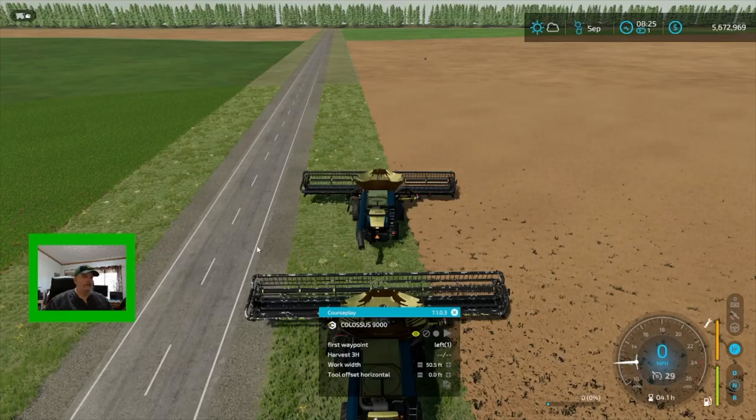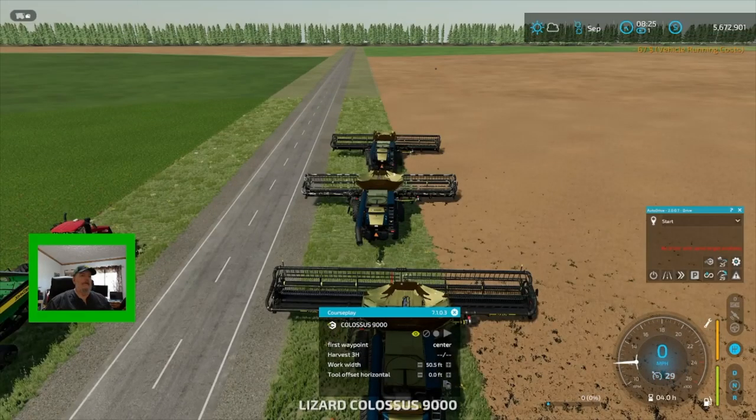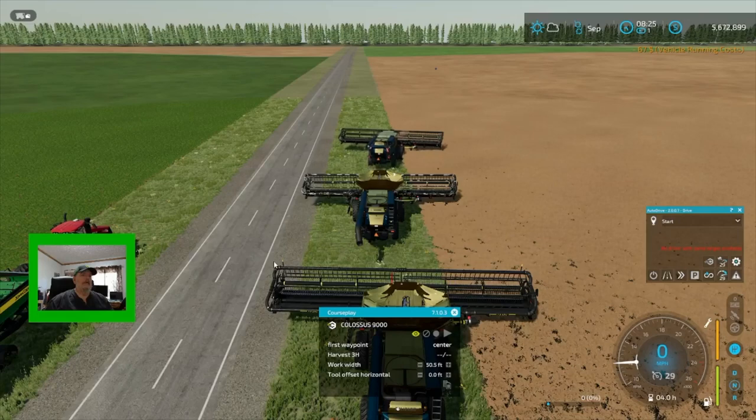We've already got them all programmed in. They're going to start at the first waypoint. Number one's position is one left — just tell him to go to work. We'll go back to number two and wait for number one to get started. Number two's first waypoint position is going to be centered, so we'll wait for number one to get started and then tell number two to go.